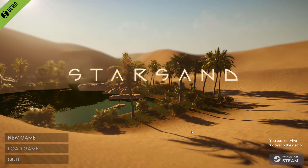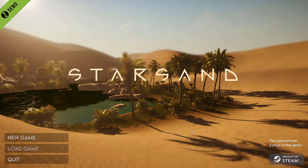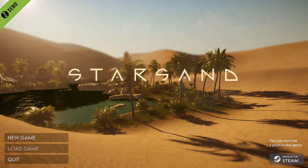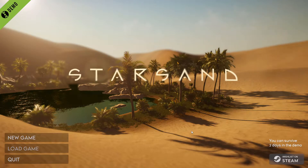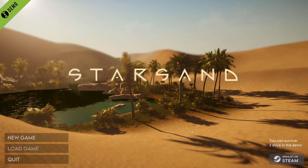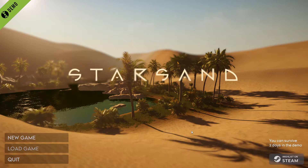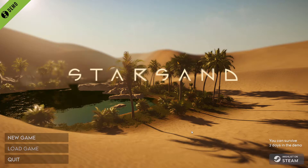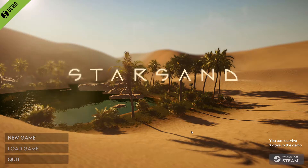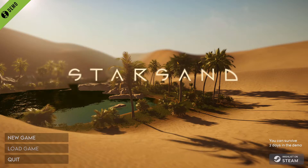What's good everybody, welcome to Star Sand. For those of you who are new, I'm Katmandu. In this episode we're gonna try out this free demo of Star Sand. There's a Steam game sale on right now with hundreds of games to choose from — you can try out demos and stuff, all games coming out in 2021. So yeah, go check out Steam right now.